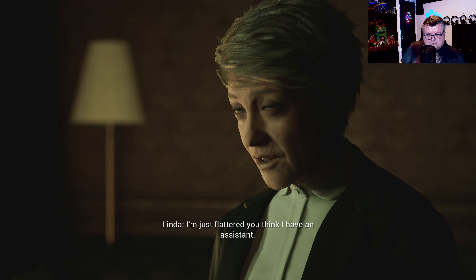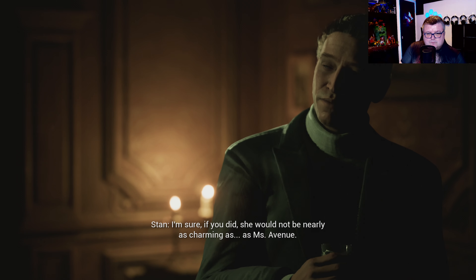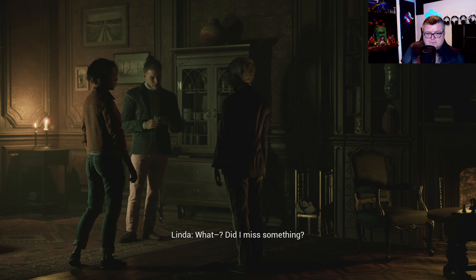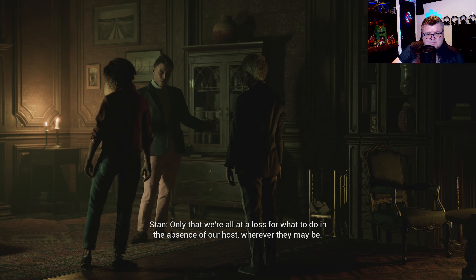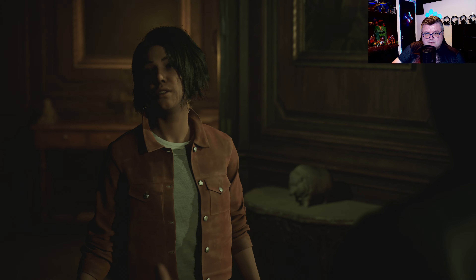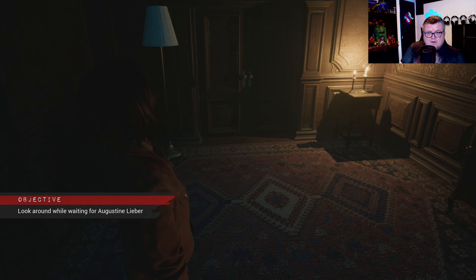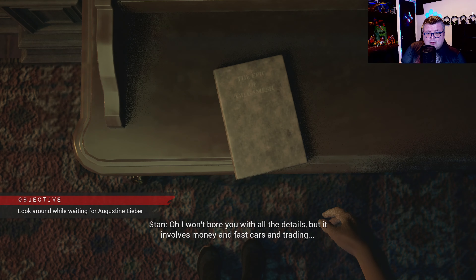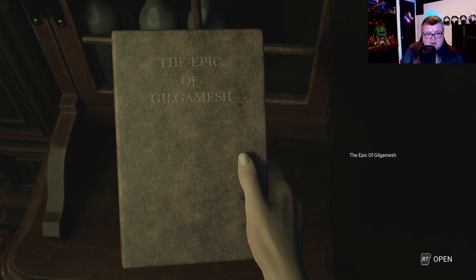In-game, a character introduces himself: 'I'm just flattered you think I have an assistant. I'm sure she would not be nearly as charming as Miss Avenue.' 'Your last name is Avenue?' 'No, no, no. Did I miss something?' 'Only that we are at a loss of what to do in the absence of our host. Wherever they may be. I guess we should keep looking around.' 'Maybe our host has left something out for us.' This game is dark, by the way — super dark.